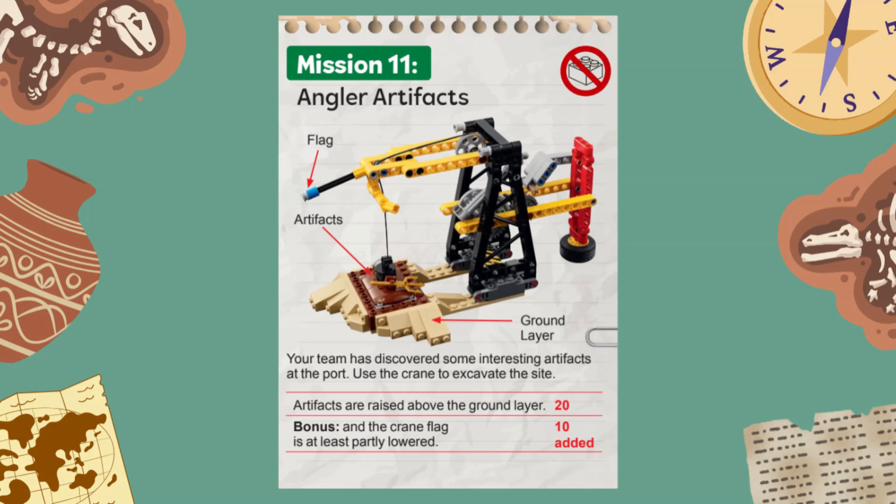This mission model represents a crane that is being used to excavate artifacts found near a port. For this mission you score 20 points if the artifacts are raised above the ground. You can also score an additional 10 bonus points if the blue flag on the crane is at least partially lowered.